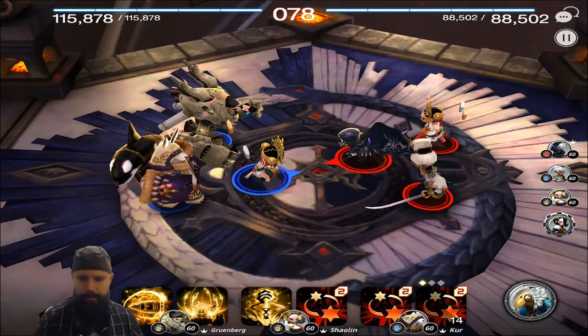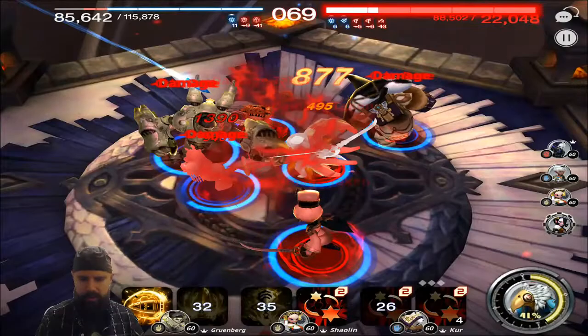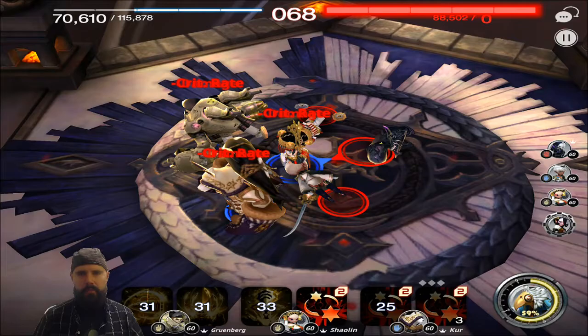We're up against Rock Benito, Scissor Shaolin, and Paper Helga. We're going to go for the stun — hopefully hit him with the bleed. He resisted that one. We hit him with Shaolin's move, then try to hit him with the Grunberg debuff. We got three debuffs and they're dead.